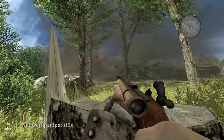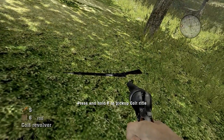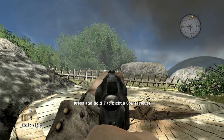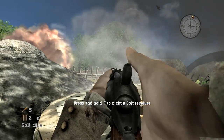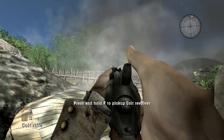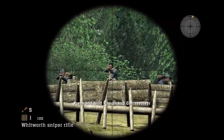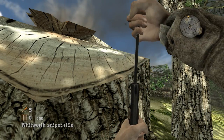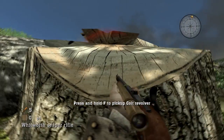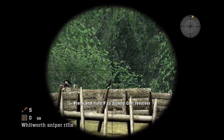Here we go — we start out with the Whitworth sniper rifle with a full amount of ammo and a Colt pistol, which is not useful, so we're going to swap that for the Colt rifle. We're at Little Round Top; Devil's Den played a pretty big role at Gettysburg. I'm not going to get into Gettysburg on this episode — it was very big and very important and I'm going to devote an entire supplementary intermission-type video to it. For now, this is the Gettysburg level and we'll just hide and snipe.